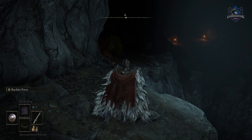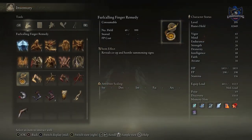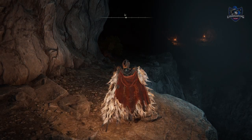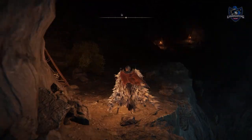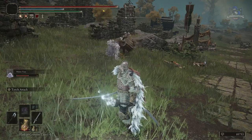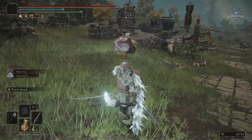If you don't want to use a torch as one of your pieces of equipment, you can buy a lantern, which is a reusable item that doesn't take up any of your hand slots. Get yourself a useful spirit summon — some are extremely good and you can just sit back and relax while they do all the work for a change.